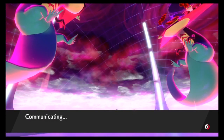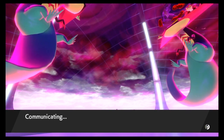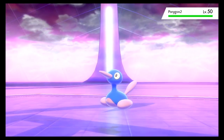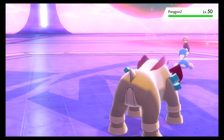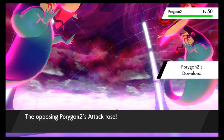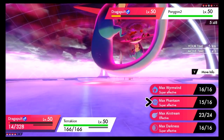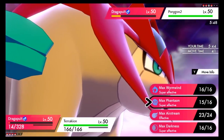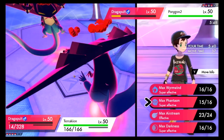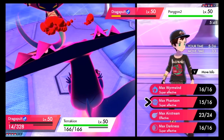By taking advantage of this knowledge, you can make minor tweaks to EV spreads to ensure Download boosts attack, which makes opposing Porygon-2 much weaker. For example, in my Players' Cup 2 IC qualifier run, rather than using 4 HP in both Dragapult and Terrakion, I tweaked the spread slightly to give Terrakion 4 special defense instead. This small change changes the result of Download at very little cost, which you can see happen during the qualifier in this clip. And that's all I have to say on Download — until next time, have a good one.